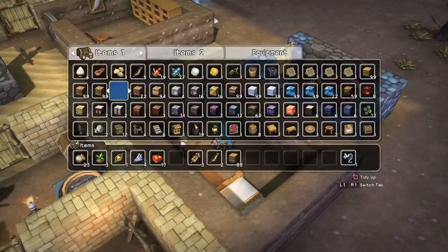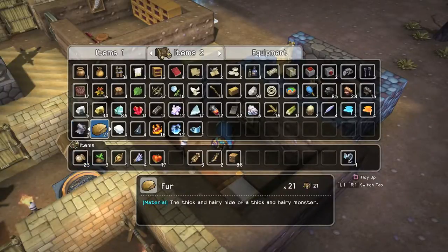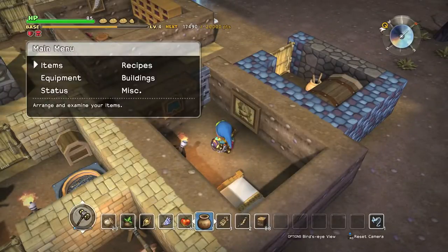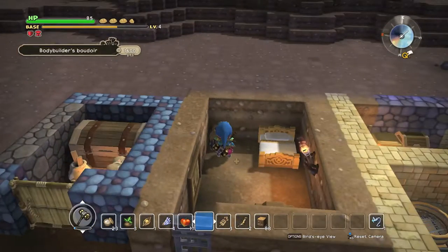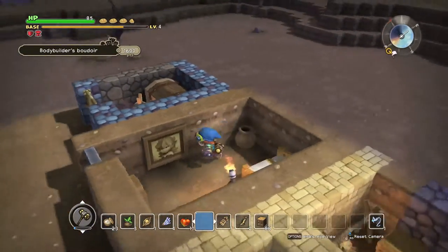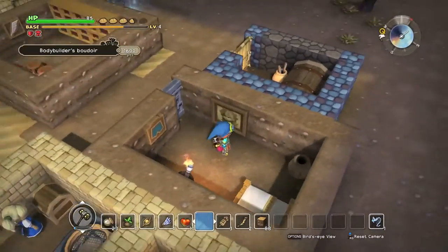The last little thing you need is a pot. There they are — chuck this down and voila, Bodybuilder's Boudoir! Pretty much the only difference between this and the private bedroom is the dumbbells.